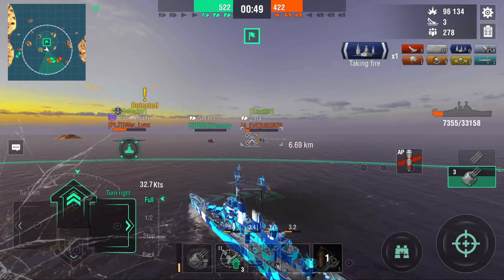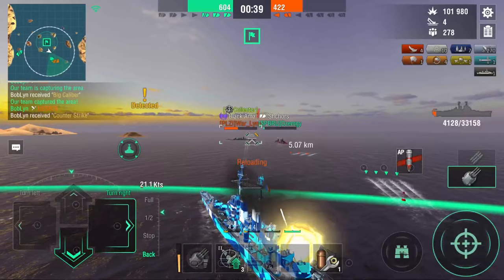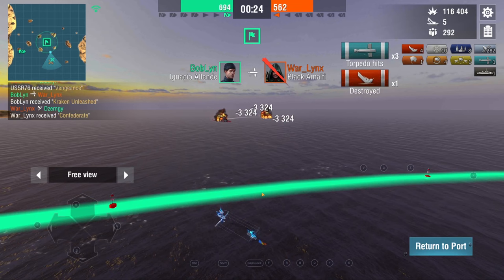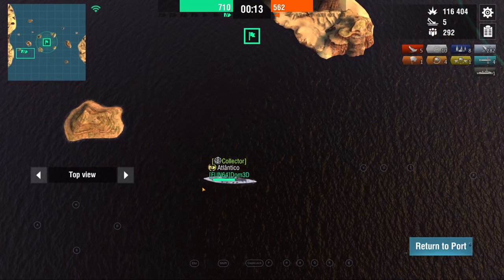That's also one of the awesome things about these ships — they are great at brawling other cruisers because you do have that extra healing. We send our torpedoes for this Black Amalfi. They are pretty slow, these torpedoes. I make a mistake here and didn't stop in time, so I'm just hoping I can rain hell on this Amalfi before we go down. We do eventually go down, but our torpedoes are perfectly on point — he did get the shore, but we also got him. We got the Kraken Unleashed.